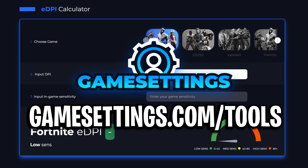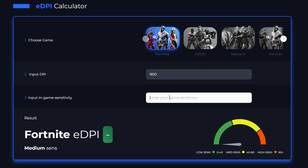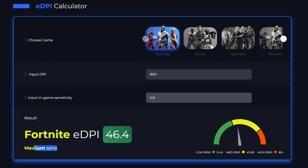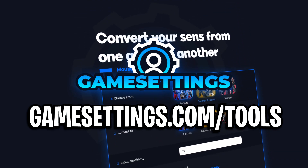To find out what eDPI that is, I'm going to head over to gamesettings.com, type in his DPI and his in-game sensitivity of 5.8%. As you can see, his sense is currently a medium sensitivity, more to the lower end — it's 46.4, as you can see on the graph. To find out yours, go over to gamesettings.com under the eDPI calculator.